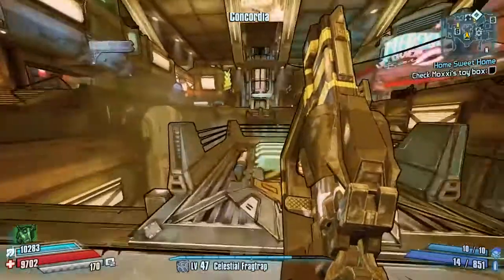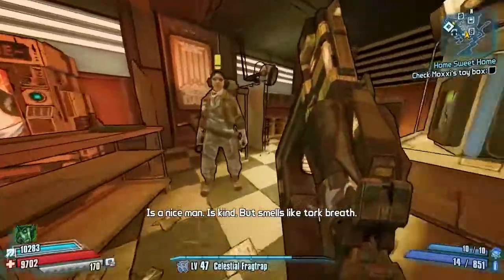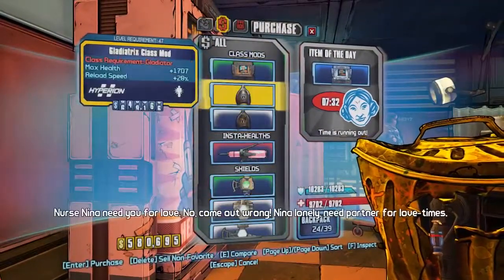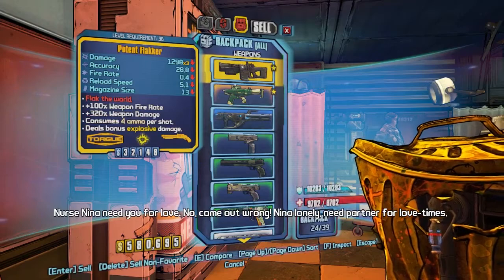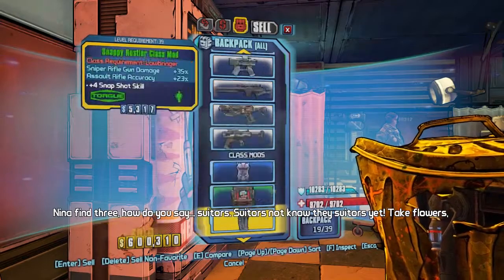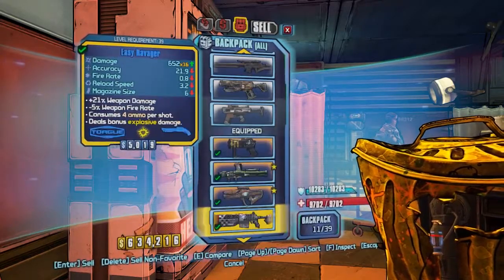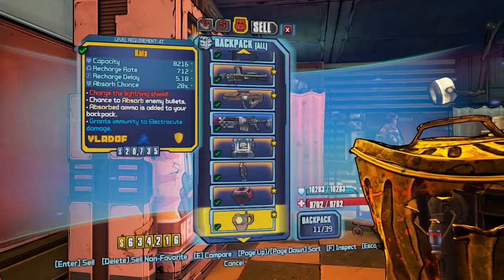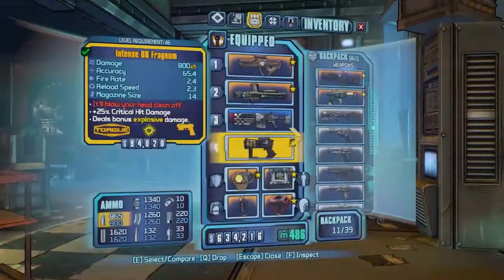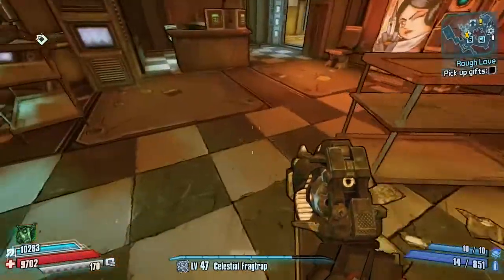Right, to Concordia quickly then — let's see if we can get Rough Love. If it is the Rough Love mission, please be Rough Love. Can't speak properly, but the Rough Love mission — and then we can do that quickly. Nina — please be nice and give me Rough Love. I have a legendary to get today. Yes, here we go! I think I've got to pick something up off her so I'm not going to run too far. Back to the Flacker — right, pick up gifts.